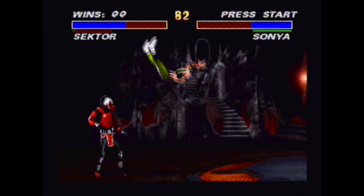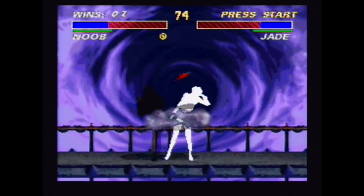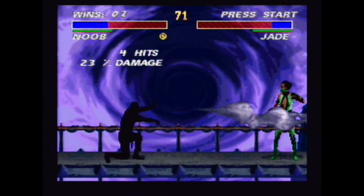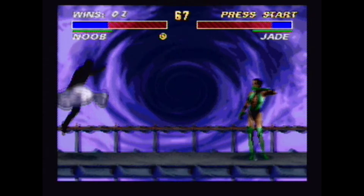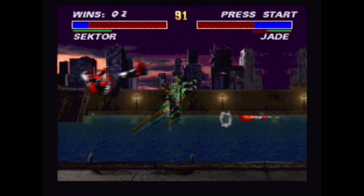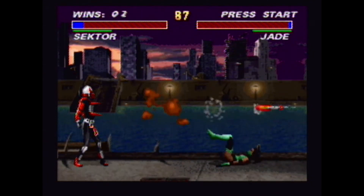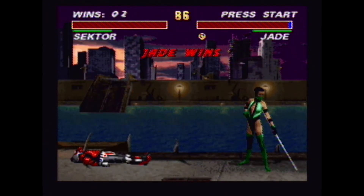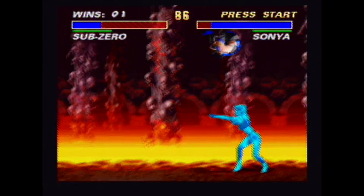The arcade version of Ultimate Mortal Kombat 3 contained fewer characters than the SNES version, containing 21 characters, all of which are available on the SNES version. The SNES version contains 23 characters, and the two extra characters missing from the arcade version are Noob Saibot and Rain. All secret characters in the arcade version already come unlocked on the SNES version, with the exception of the bosses, which have to be unlocked via cheat code.